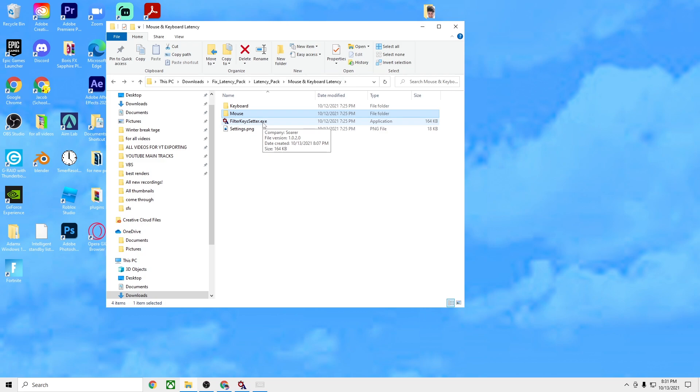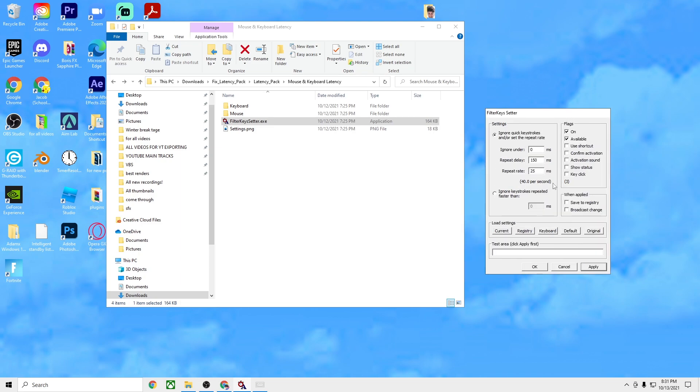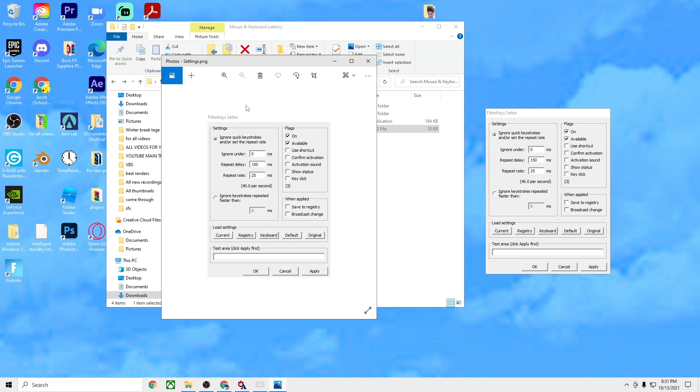The last thing is the filter keys setter exe. Once you open it up, you want to copy the exact settings from the picture shown on screen. Yours is not going to look like mine yet, but just copy the exact settings and you should be all good to go.